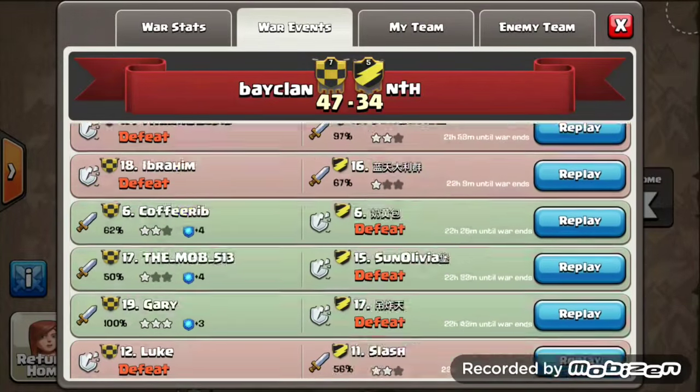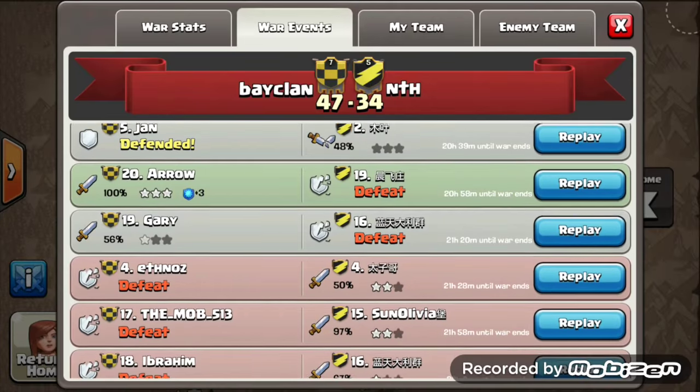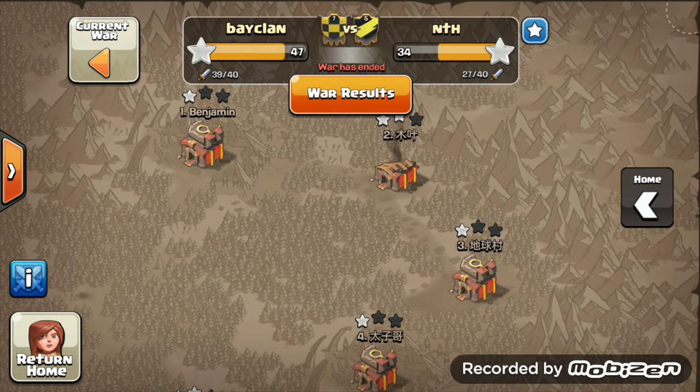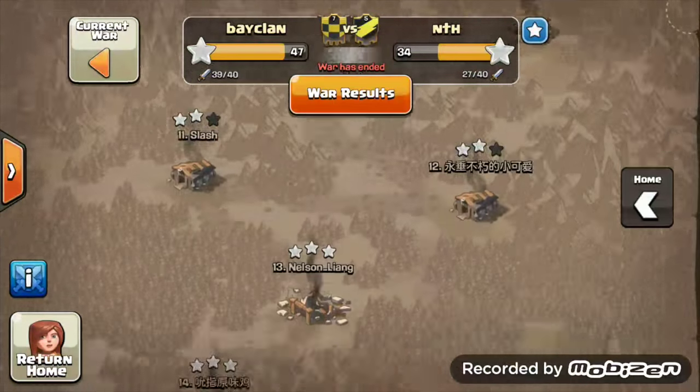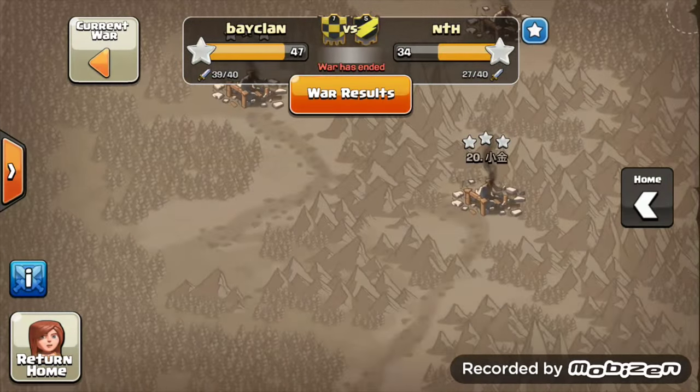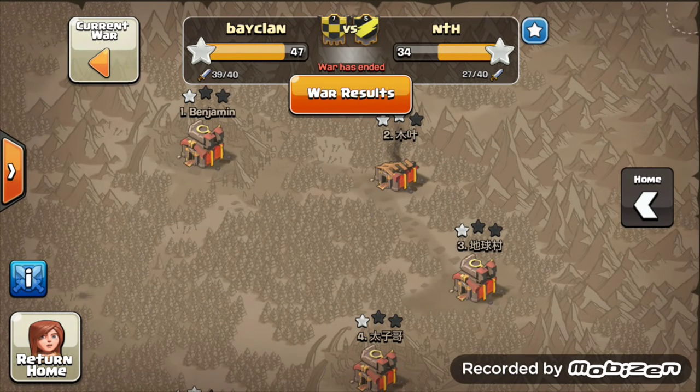If I just look at the war log, they never had a mass of it. The main amount of their attacks really came towards the beginning within the first 4 hours of the war. Then they just slowed down and it ended off there. And in this video, as you can see, we haven't had too many great 3-star attacks. The Town Hall 10s did struggle quite a lot this war.